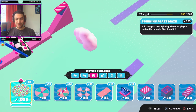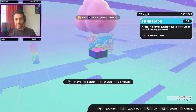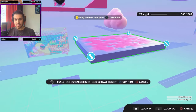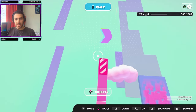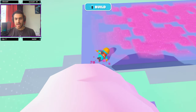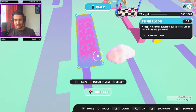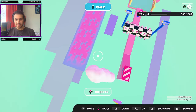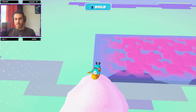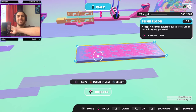I was actually looking forward to getting Slime Floor because I love slimy obstacles and the new slide mechanic. Let's place the floor right here and make it go outwards. Let's see if we can land on it from the cloud — yes! Let me make it a bit closer to the cloud just to be a bit easier. There we go — that's perfect! One more try: jump on the cloud, do a little dive, and we make it to the Slime Floor! Let's go!